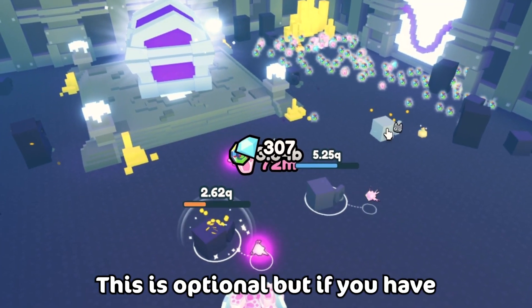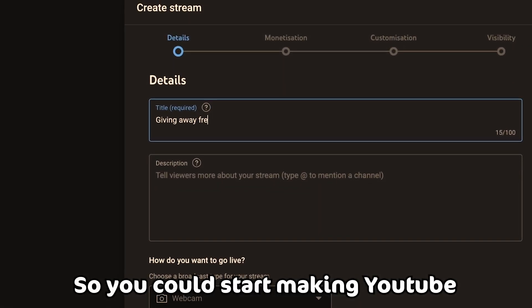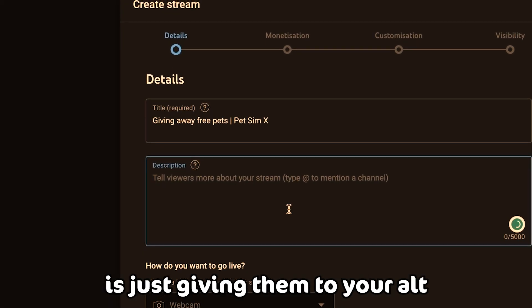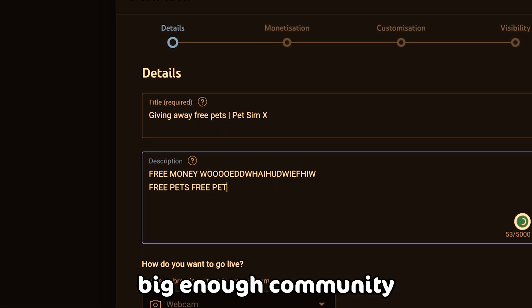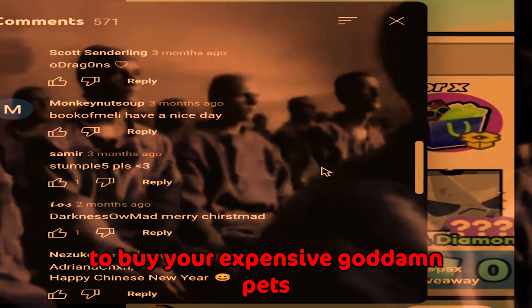This is optional, but if you have absolutely no integrity whatsoever, you can stop making YouTube livestreams and videos of giving away pets — but what you're really doing is just giving them to your own accounts. And then once you have a big enough community, you can start convincing people to buy your expensive goddamn pets, you moronless pieces. Good luck.